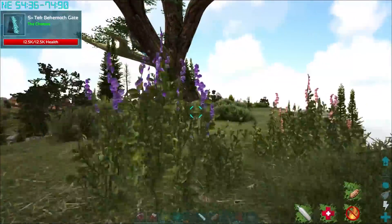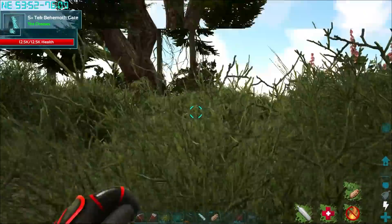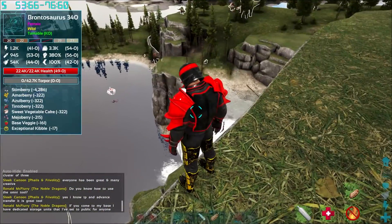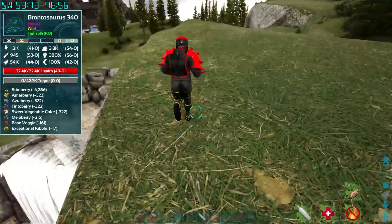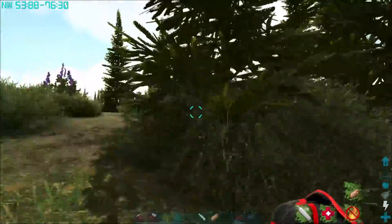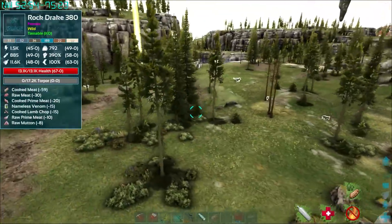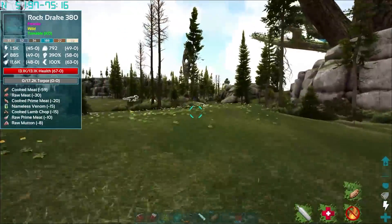I kind of want to go toe to toe and just try and mess him up completely, but I also kind of want to play it safe. We could try and spawn it over water or some cliff and then shoot down at it from above with the Parasaur, because our Parasaur's attacks are absolutely crazy - they're super strong. I just don't know if it pulls us out of our power-up.